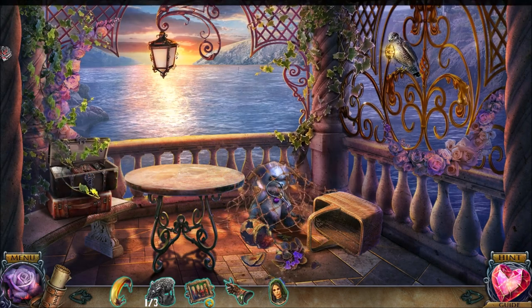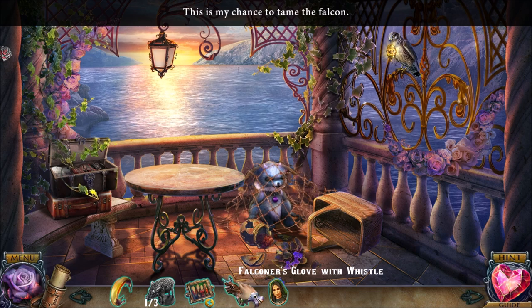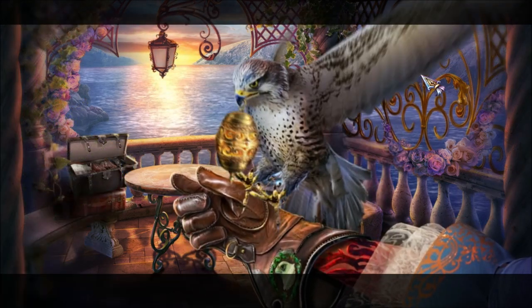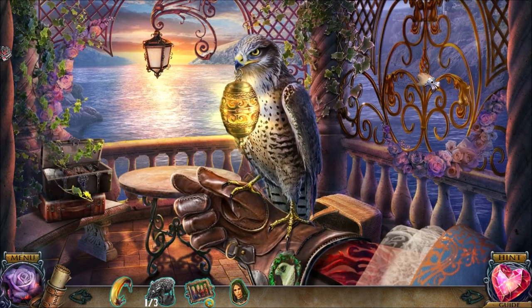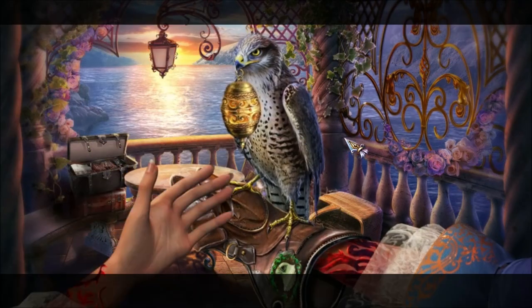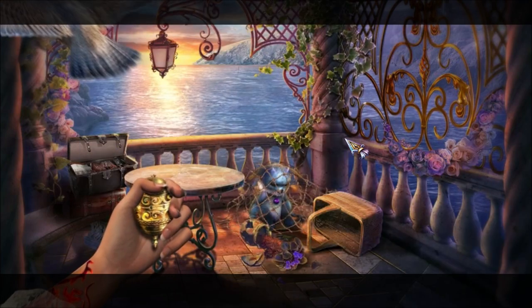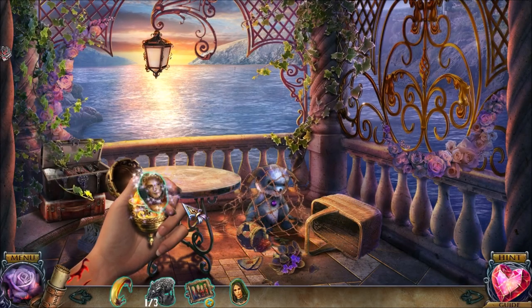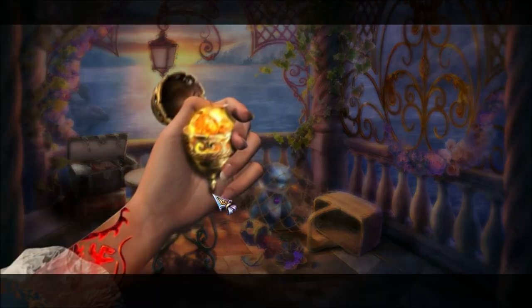We have a net — let's use it to capture this little monster. Now I can tame the falcon. There you go. Good falcon. The falcon is my husband's friend, so it makes sense that it would like me. And what's this? We have another picture and some magic stuff.